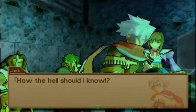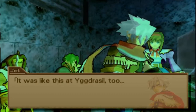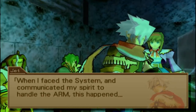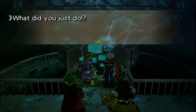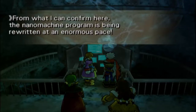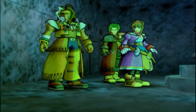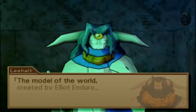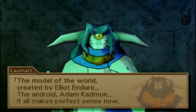Jet? What was that? What the hell should I know? It was like this at Yggdrasil, too. When I faced the system and communicated my spirit to handle the arm, this happened. What did you just do? From what I can confirm, the nanomachine program is being rewritten at an enormous pace. What'd you do, Jet? Ah, now I understand. You're that Filgaia sample. Are you ready for a truth to be revealed? The model of the world created by Elliot Endero - the android, Adam Cadman. It all makes perfect sense now. I couldn't tell from the black model you carry, but it's the Ergot Lamb you hold. Adam Cadman cannot wield the power of demons.